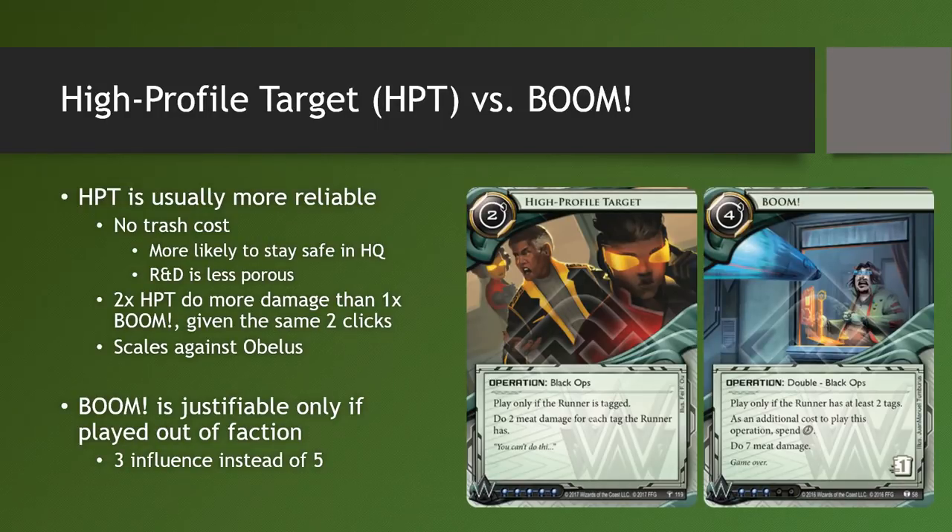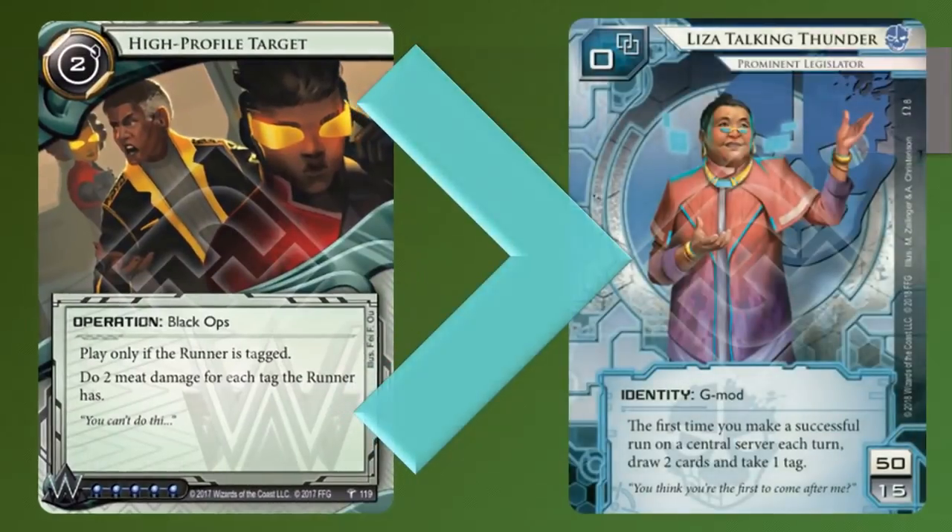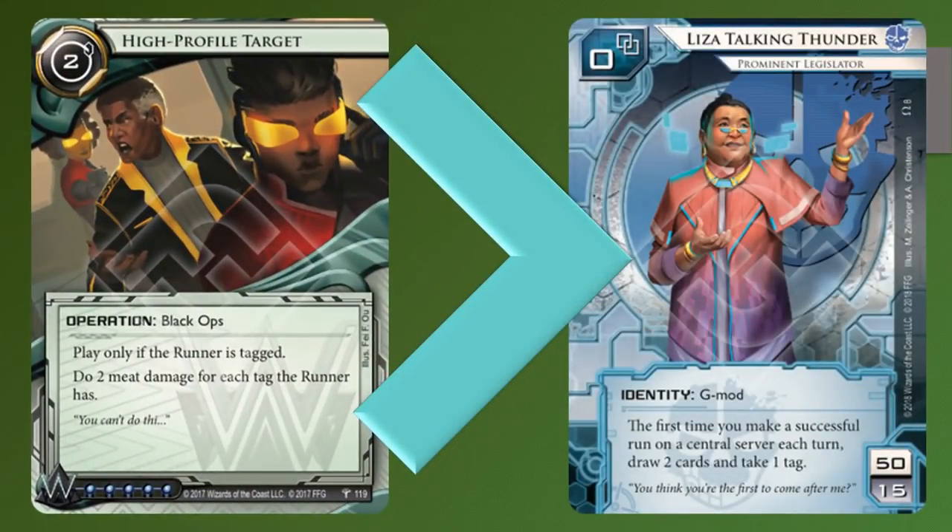What I absolutely love about High Profile Target is that right now, Lisa Talking Thunder, the tag-me criminal, seems to be the thing in fashion, and nothing feels better than putting the smack in their face and letting them know that there is this good card on the corp side that they better watch out for. A lot of them just don't have answers to High Profile Target — those cocky, arrogant people. Well, they deserve it.